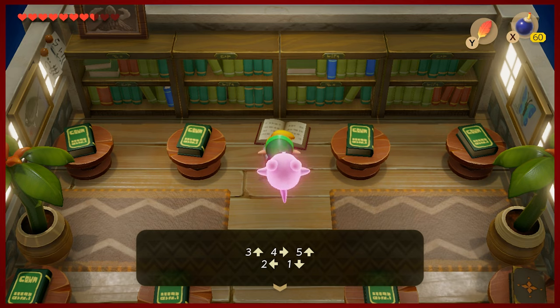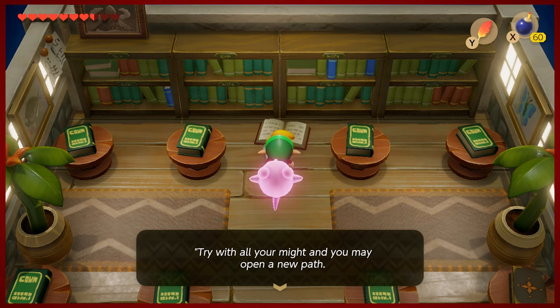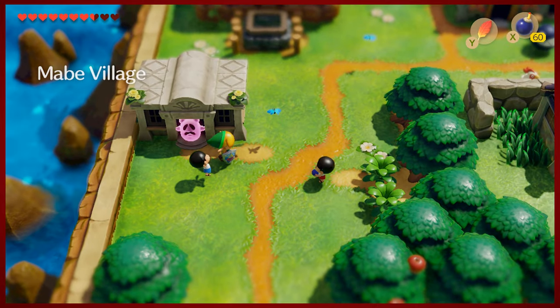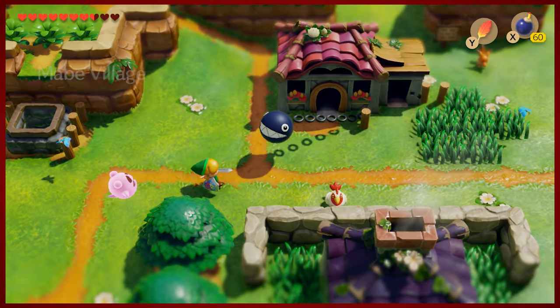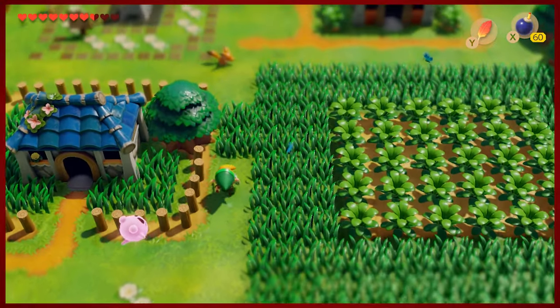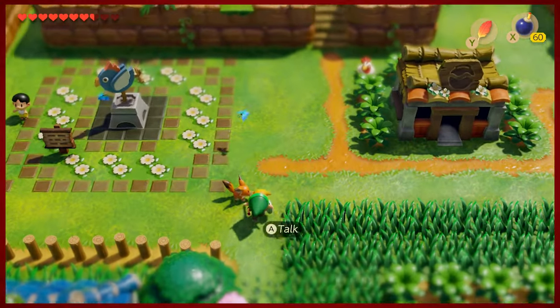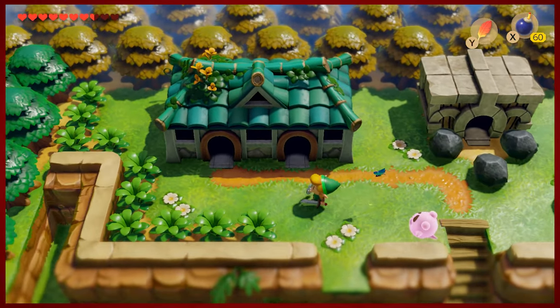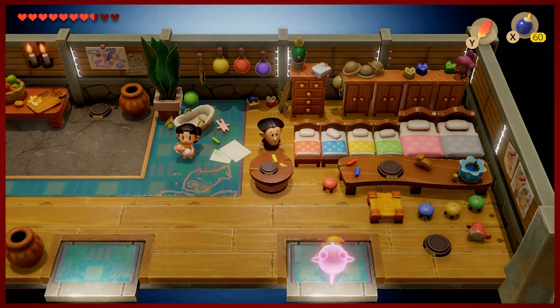Coming into the library, you'll notice there's a book at the top of the bookshelves that we can only access if we bonk into it. Reading is great — expand your mind! This is actually the solution to a puzzle in the cemetery that you can't easily do without it. You could guess and check, but I'd just recommend popping in here. We'll actually be utilizing the Dewey Decimal System one more time before this series is complete.